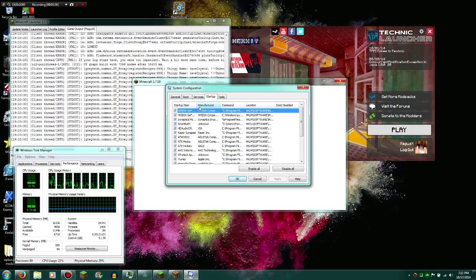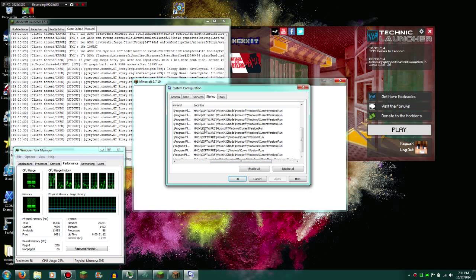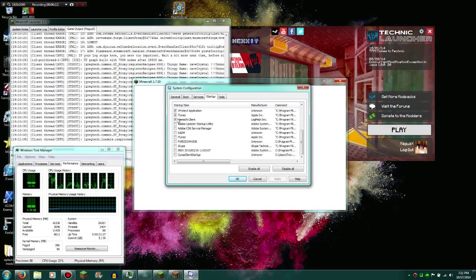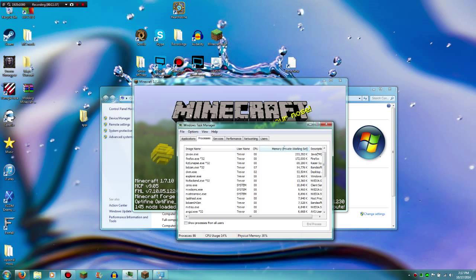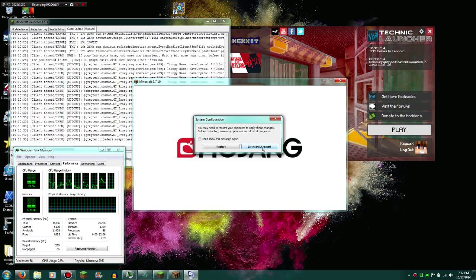Next, go to the Startup tab — it's pretty much the same thing. Expand the columns to read them clearly, and check the Location column if you're unsure whether something is important. If it's installed in the Windows folder, it's probably important. iTunes — take it off. Any Google, Adobe, or other update services, take those off. TeamSpeak, Ventrilo, even Skype if you really need to — Skype is a big one. On Windows 8, the startup tab is handled in Task Manager instead of msconfig. When you're all done, hit Apply, then OK, and exit without restarting — there's still one important step.